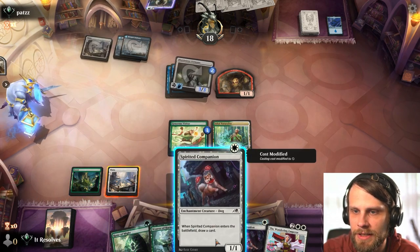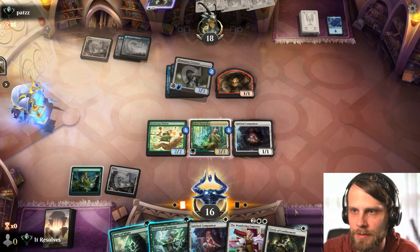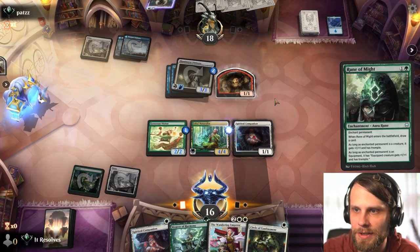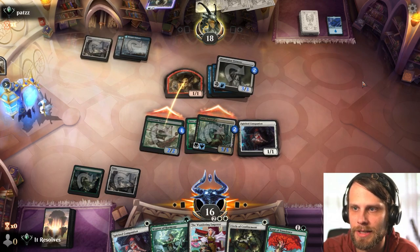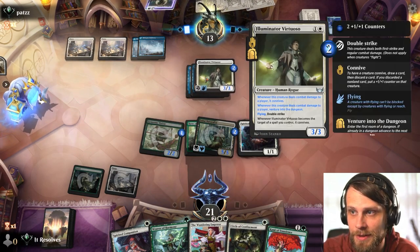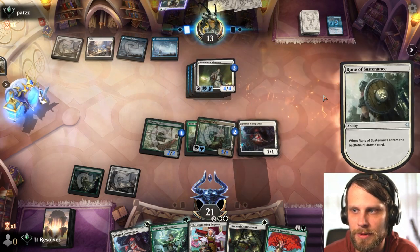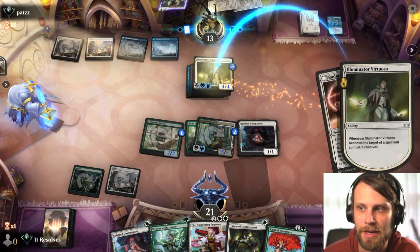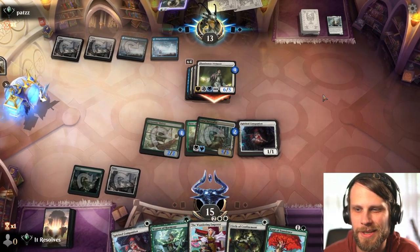We definitely need a land here if we could get it. So I'm going to start with the Spirited Companion, put the lifelink up top, and throw the trample in there as well to really bolster this guy up. We really need to hit a land — if we can hit a white source, we're great. Unfortunately we didn't. We do gain five life in this process, which is phenomenal. Next turn we actually do have the answer to this. They're kind of all in on this strategy — ideally we should be able to deal with this pretty easily. They should leave up like a shield counter play, like a Boon of Safety or something.